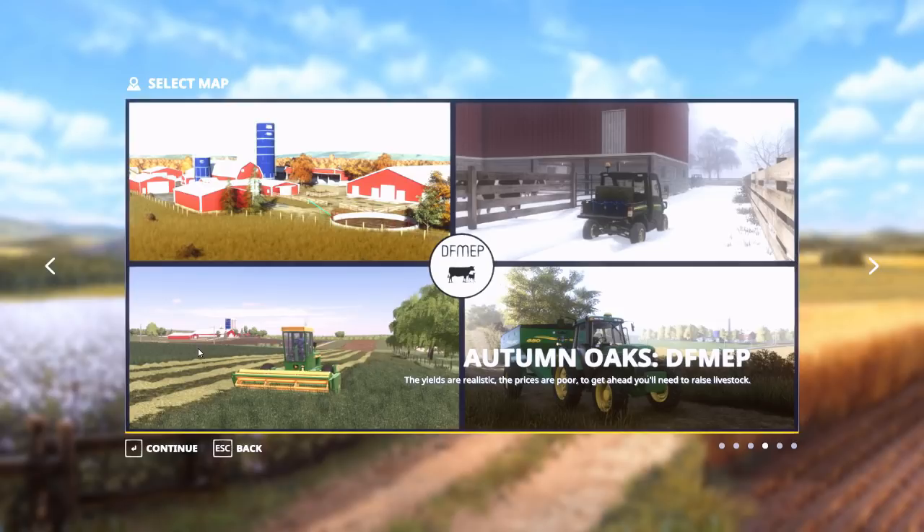Because it was an early conversion, Autumn Oaks was the map that got me inspired into modding. Seeing the terrain just made me want to make the 7010 series, and the manure spreaders and everything else. The very beginning days were inspired by Autumn Oaks.